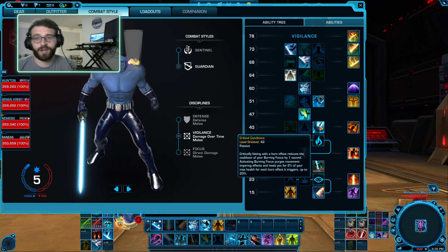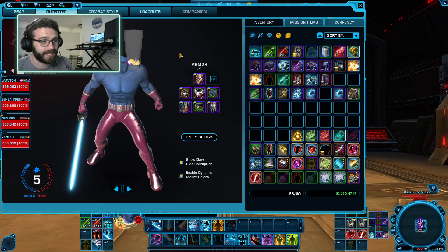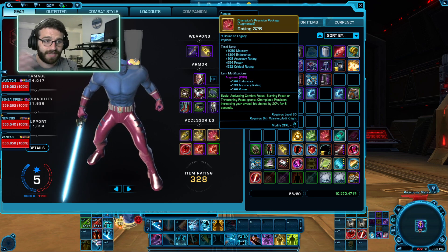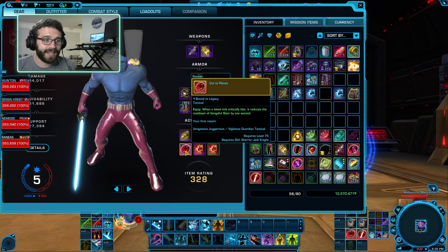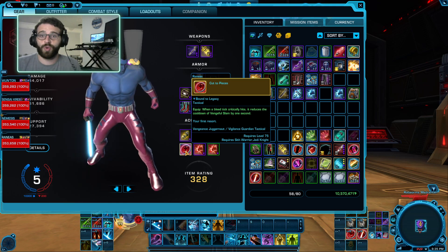What these do is they increase our critical chances whenever we use our damaging over-time abilities. This is important because we combine this with our champion's position, which is going to give us an extra 20% crit chance every time we use our Burning Focus. And every time a DoT ticks, it's going to reduce the cooldown of Vigilant Thrust.